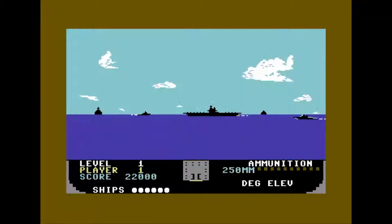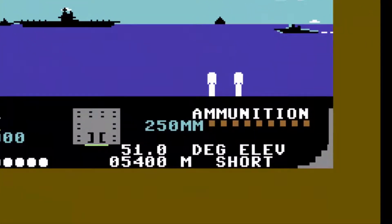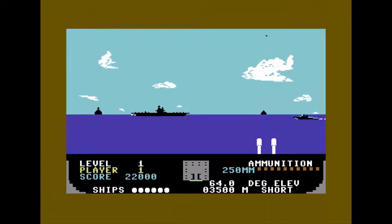After dealing with the planes, the next phase is the ship-to-ship combat. This works like the old artillery games — you are adjusting the elevation of the gun, and it'll tell you, as you fire, how far you've missed the target by, either short or long depending on where your shot falls. Keep in mind that while you're doing this, the enemy is shooting at you as well. You'll also notice there's an aircraft carrier moving off the screen — that's an optional target of opportunity worth some points.